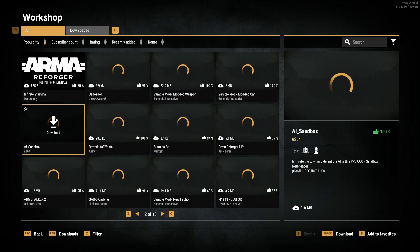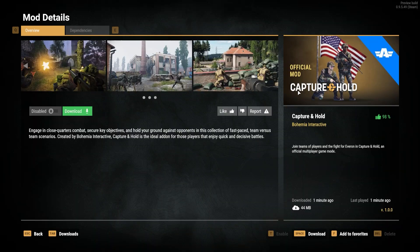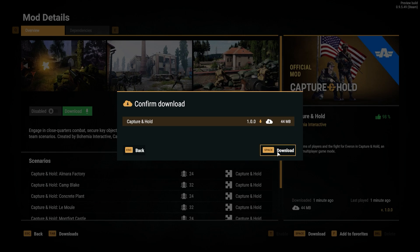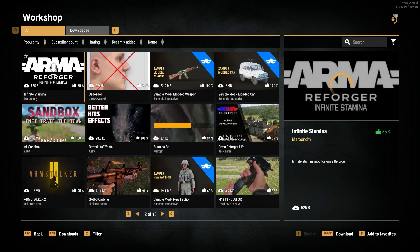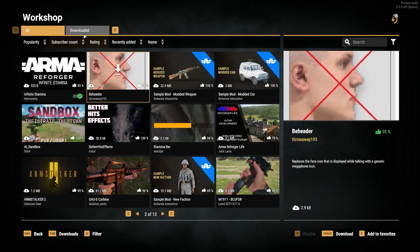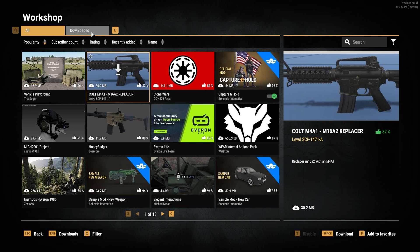We're also going to grab another one — the Infinite Stamina mod. I'm actually not sure if this properly works but we'll give it a try. We're going to click on it and hit Download. While it's downloading we'll do the same for the other one. If we go back to the downloaded tab, it looks like Stamina went through and the other one was still downloading, but it looks like the download finished — we can see both of them there, which is perfect.